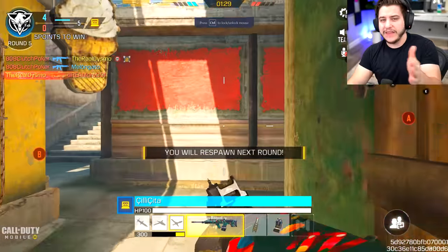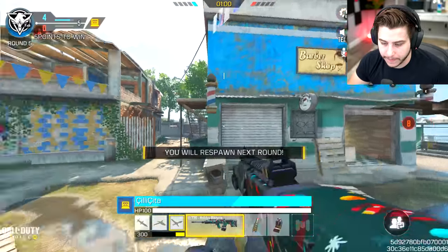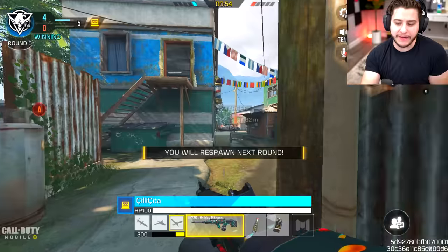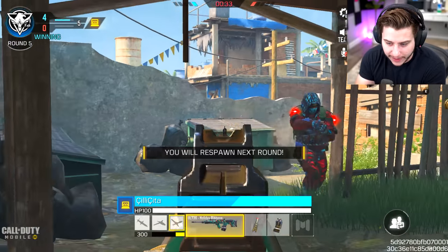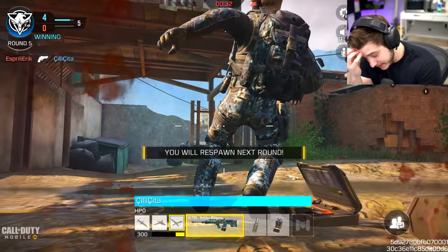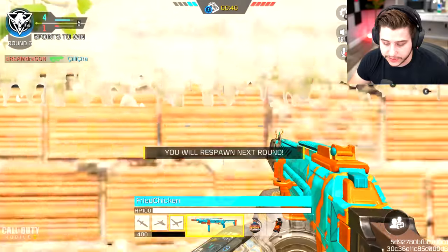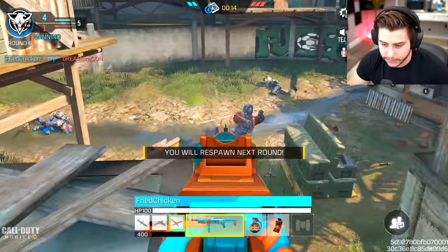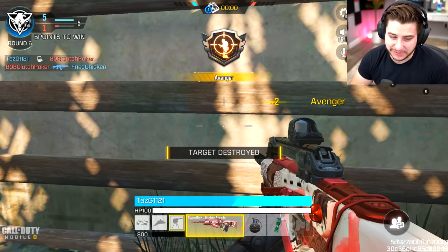That has to be a bot — the way that aim was, there's no way. Nice slide. I refuse to believe that's a real person — this looks like a recruit bot. He's rocking the HG40 Turquoise in a 2v4. He didn't get it — what was that? At least we won.